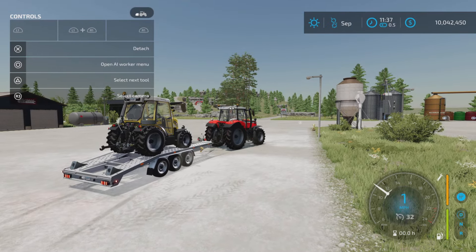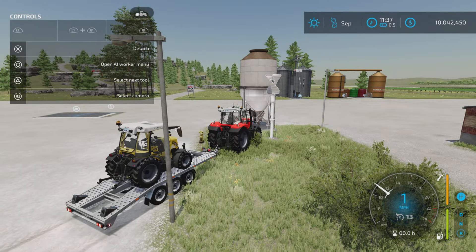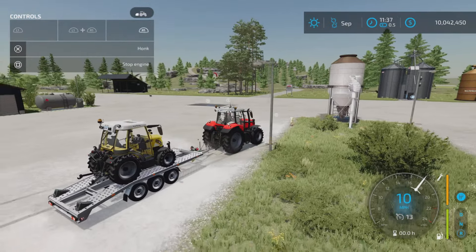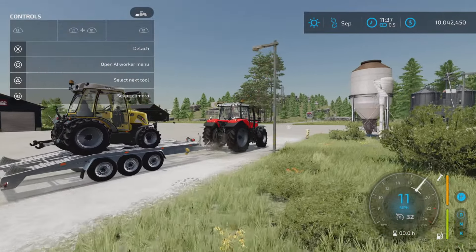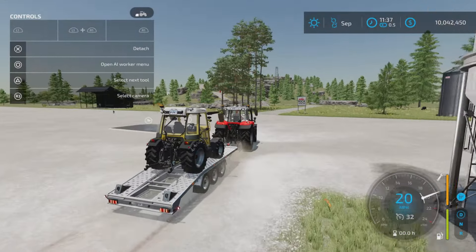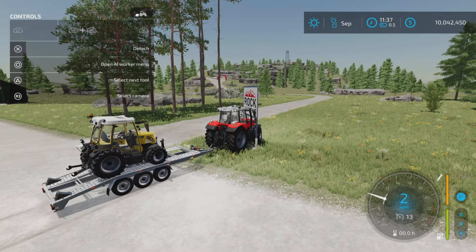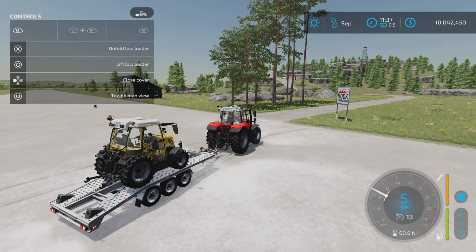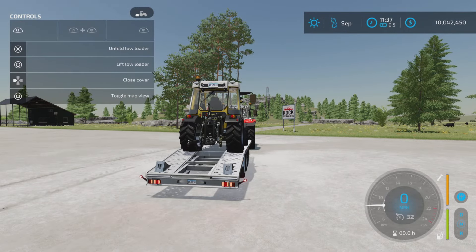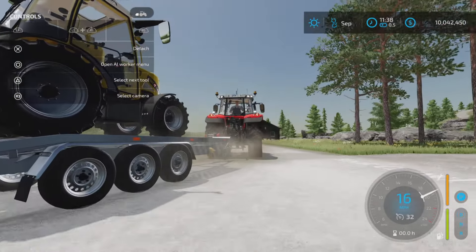Now it seems pretty stable on there — let's run into something. Yeah, it's pretty much locked in there. I'm not sure what the lower or raise function is for, to be quite honest. She's locked on there, she's not going anywhere. The lift or lower is showing it lifting and lowering, which is a curious thing.